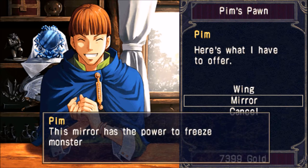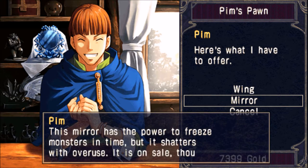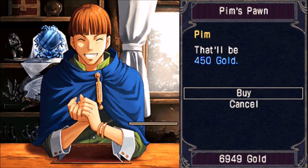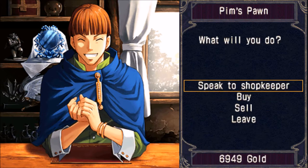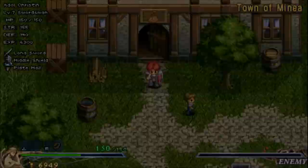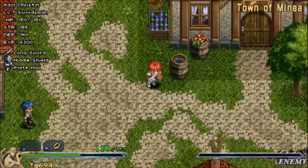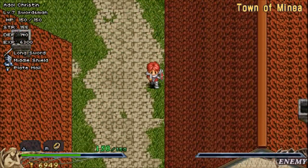And just for fun, let's go ahead and buy a mirror. It freezes enemies and you can use it multiple times. It's kind of like a wizard's ring in the Dragon Warrior game. It will kind of randomly break, so you can use it multiple times and get really lucky by using it over and over again, or it can break on your first try. It's really just random.